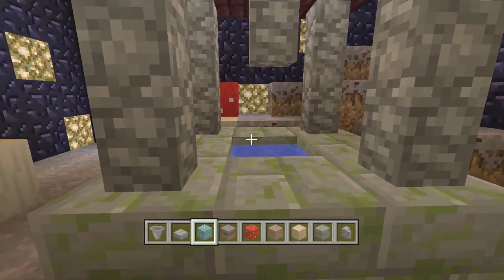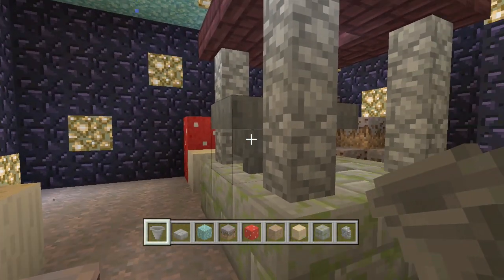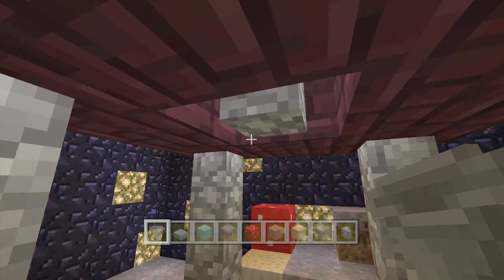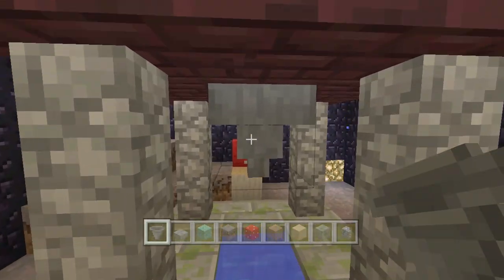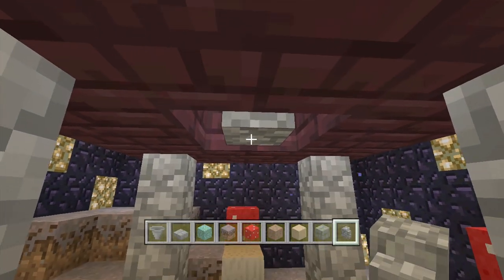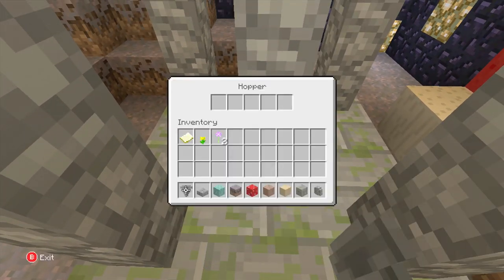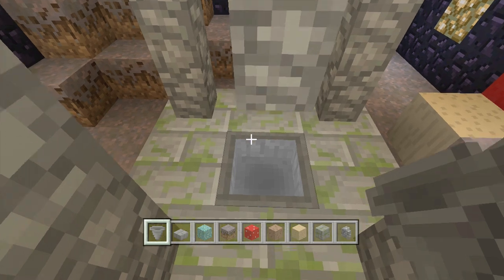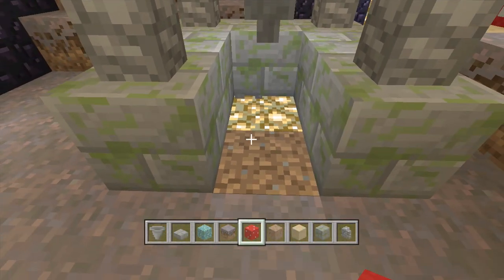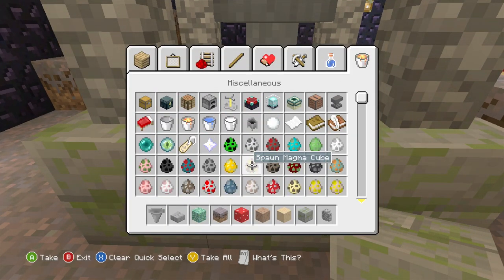I'm gonna use a hopper now - it sounds weird, but I want it to look like a bucket. Maybe if I go like that... there we go. Let's go and place down one more like before, but I stopped it because it was joining up to the other one. I need to go and crouch - there we go. Let me just go and get rid of that one there. That was easier to do that way. Let's go and get our bucket of water as well.